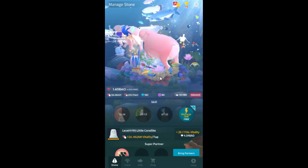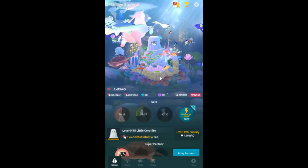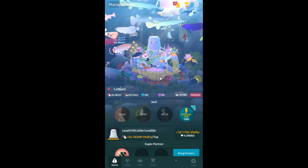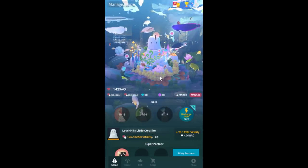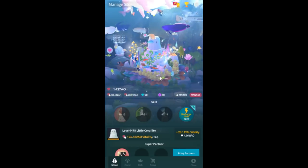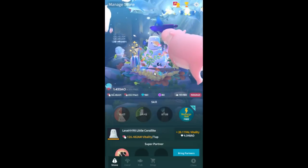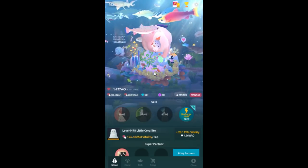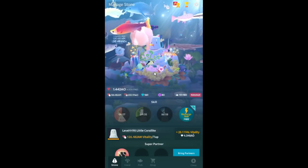I'm almost tempted to not get a new phone, but my problem is I don't have a regular camera, so I depend on having a good phone camera to get good pictures. So I'm still going to get a Pixel 3. But if I didn't play phone games and had another camera, I would be pretty tempted to just stick with this phone. I'll do a review of the phone when I have a camera to record it with. It's an Alcatel something — Track Phone sells it on Straight Talk.